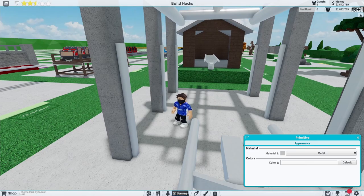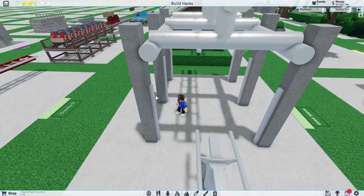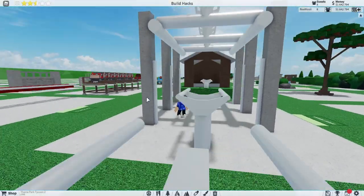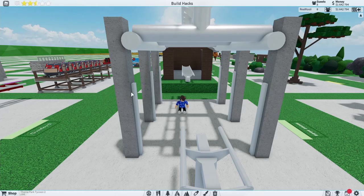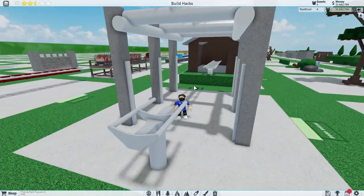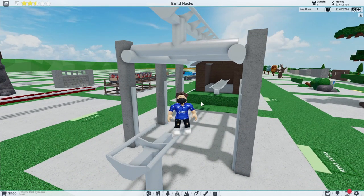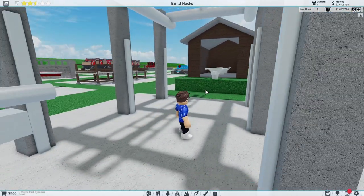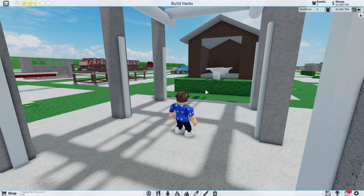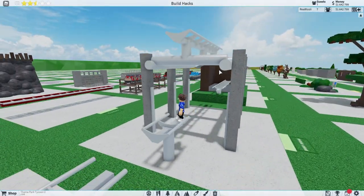I added some simple primitive poles to act as brakes or similar details. Now this isn't the most realistic drop track ever — I'm pretty sure they work on pistons or wheels or something, I have absolutely no clue. But if you know how actual proper drop tracks work, this video is probably not for you, as these are more basic build hacks. This is a nice way to make it look good while keeping it pretty simple.